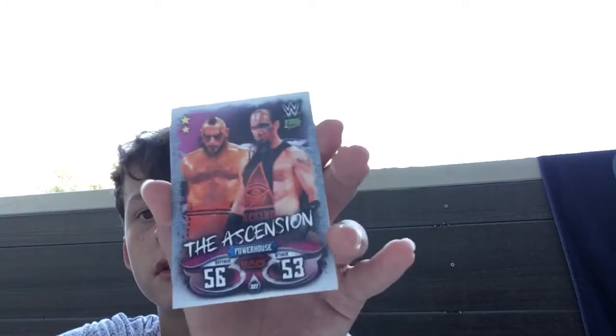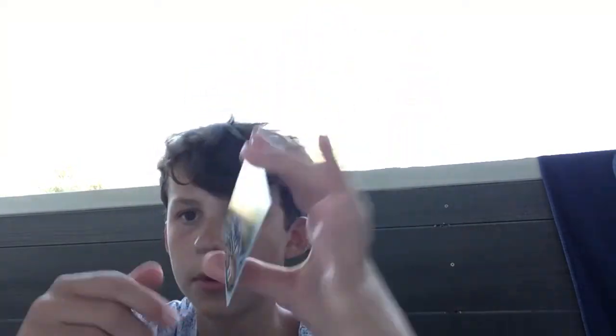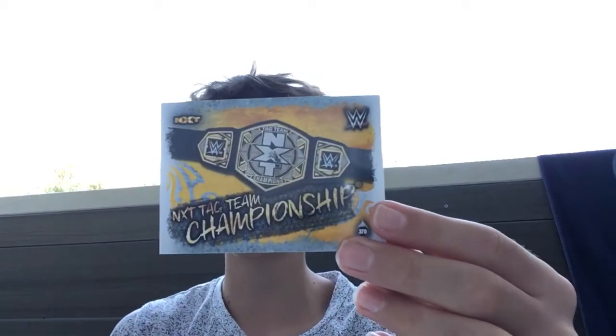We have a tag team here - of course they are big jobbers in WWE, especially Raw. Powerhouse with 56 defence, 53 attack, and it's the Ascension - Victor and Conor. They should be much higher, they've dominated NXT. Coming up to a trade here - it's a high flyer from NXT and it's Nick Miller. And there's the NXT Championship - nice pull there.